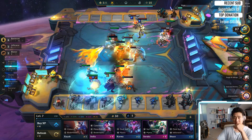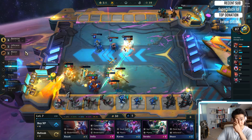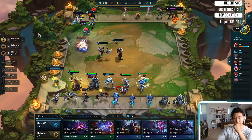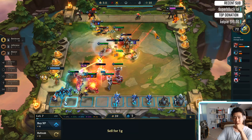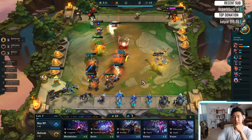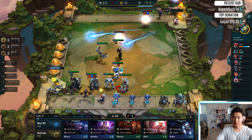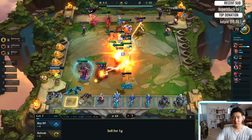Would I give Nocturne any items? I still have a Megatron on him. Maybe it's Guardian Angel Fizz. I'm gonna go Guardian Angel Fizz, cause he's gonna be 3 stars. And I'm gonna go Quicksilver Sash. Just need one more Nocturne as well. Battlecast Fizz, let's go. We win against Rebels.